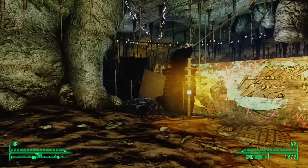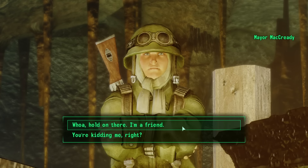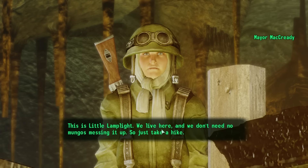Stepping closer, a voice shouts: 'Hold it right there, lady. Don't take another step or we'll blow your head off.' After saying we're a friend, the voice replies: 'You're big and I don't have any big friends. You better just go out the way you came in.' When asked what this place is, the voice answers: 'This is Little Lamplight. We live here and we don't need no mungos messing it up. So just take a hike.'